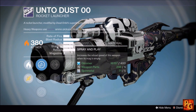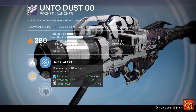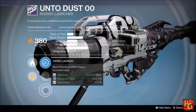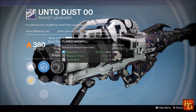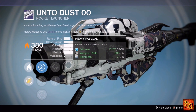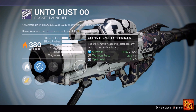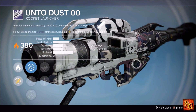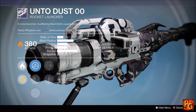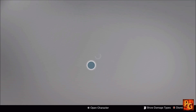Next up, Unto Dust grenades and horseshoes rocket launcher with Heavy Payload, Spray and Play, Flared Magwell, Quick Draw, and launch options including Aggressive, Linear Compensator, and Hard Launch. Even though Hard Launch loses a little blast radius, I'd run it for the increased velocity. Grab either Quick Draw or Flared Magwell — doesn't really matter. Heavy Payload gives the blast radius back and Grenades and Horseshoes is our Crucible perk, but it's not great. If you have a better option, don't pick this one up.